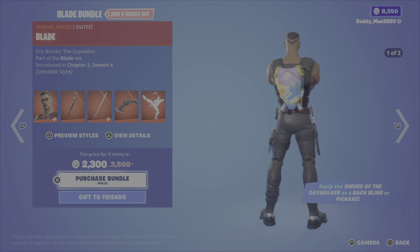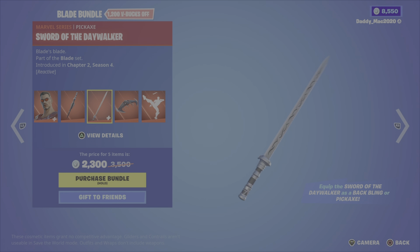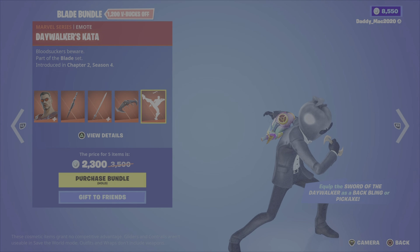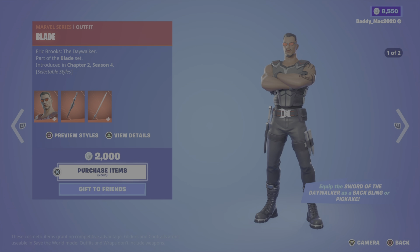Next up, the Blade bundle. Blade is from Chapter 2 Season 4, comes in two different outfit styles. You also get the Sword of the Daylwalker back bling and the Sword of the Daywalker pickaxe, which is reactive — you can equip it as either a back bling or pickaxe. There's the Day Flyer glider and the Daywalker's Kata emote. 2,300 V-Bucks for the bundle, otherwise you get the outfit with the back bling and pickaxe, the glider, or the emote on their own.